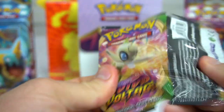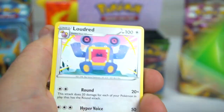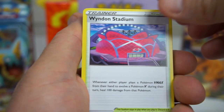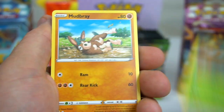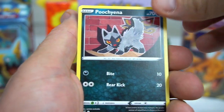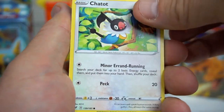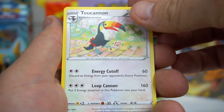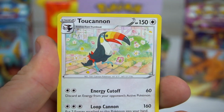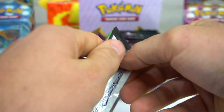Ninth pack — Grass Energy, Loudred, Wyndon Stadium, Zebstrika, Pangoro, Mudbray, Poochyena, Charmander, Chatot, Cottonee, and Toucannon. What is going on with that one? A few more packs left on this side.